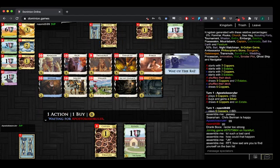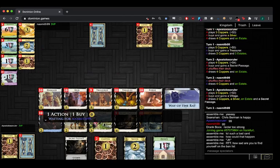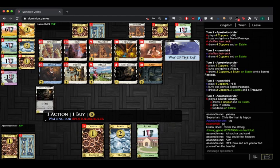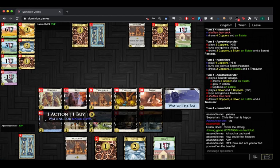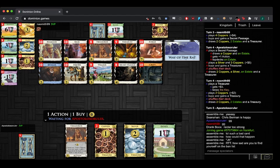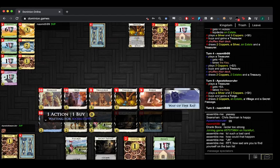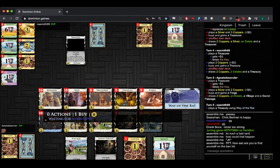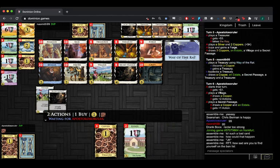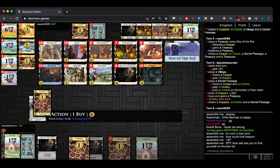Okay, so we see a Treasurer open — that's pretty strong. The draw is Beggar, Secret Passage, and Crypt. Treasurer definitely — Treasurer money stuff. Takes a Treasury — interesting, we were just talking about Treasury. Early Forge looks great, yeah! I had a Tactician-Forge game where I just Tacticianed and forged however many estates and coppers into a Grand Market.